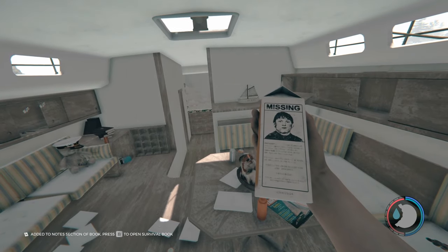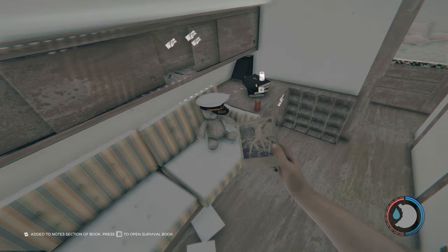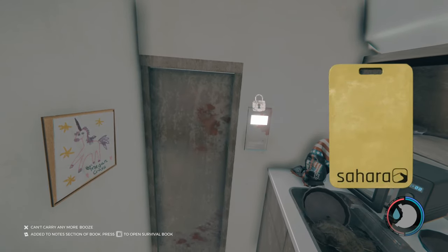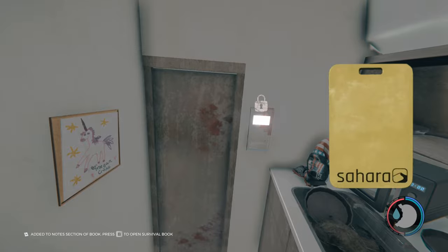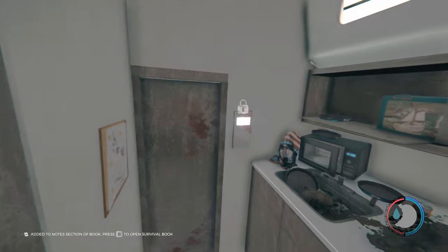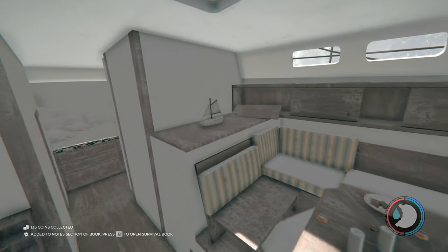Inside here there is a missing person's carton, and on the teddy bear there is a Virginia. You need to get the golden key card - I call it the golden ticket. It's just a golden key card. You have to defeat Megan Cross to get the golden key card, and then you can come inside this room.